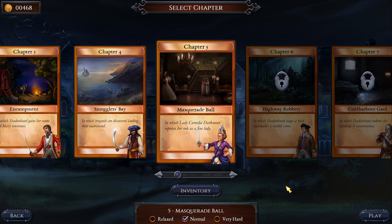Hello, this is Breuer, and welcome back to another episode of Let's Play Shadowhand — RPG meets Solitaire. About to start Chapter 5, Masquerade Ball, in which Lady Cornelia Darkmoor reprises her role as a fine lady.